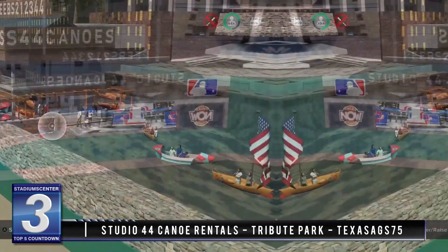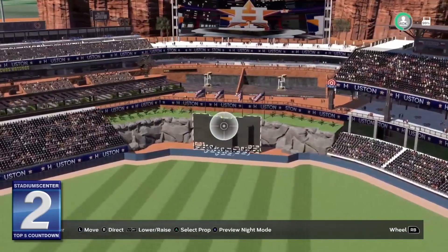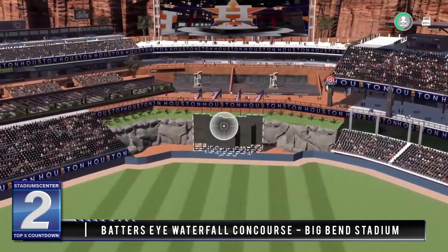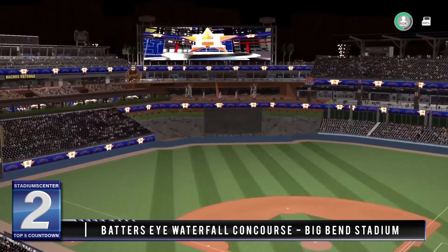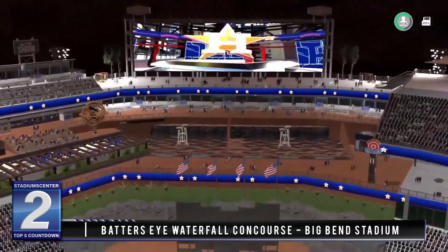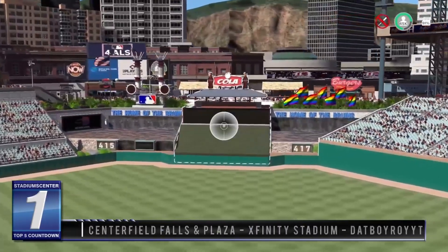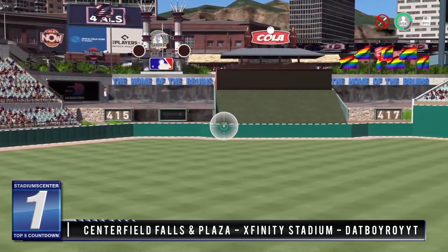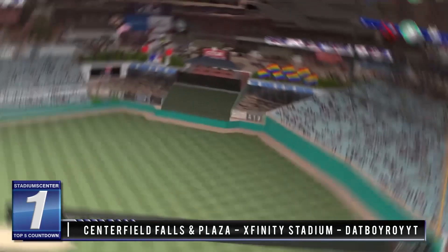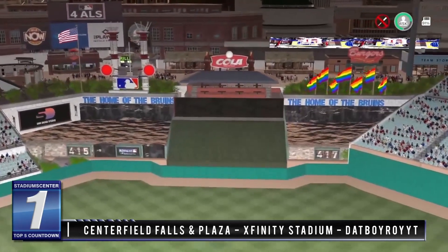I love that he has racks of canoes ready to be rented and launching them into a fountain. Coming in at number two is the batter's eye waterfall concourse from Big Ben Stadium — the waterfall is blended into the desert setting to make for an awesome oasis backdrop, and this whole area brings the concept of the stadium together beautifully. And coming in at the top spot is the centerfield falls and plaza area from Xfinity Stadium by Dat Boy Roy — with everything from splash shots to home run stacks, the party deck seating, and a beautiful skyline of buildings, this came together nicely to earn the top feature in this week's episode.